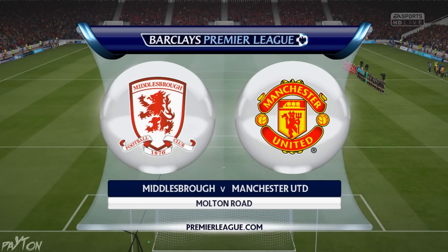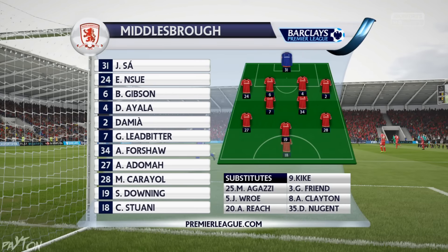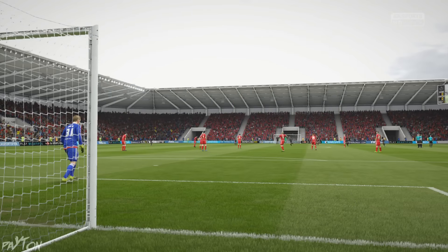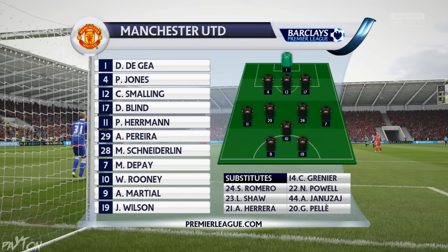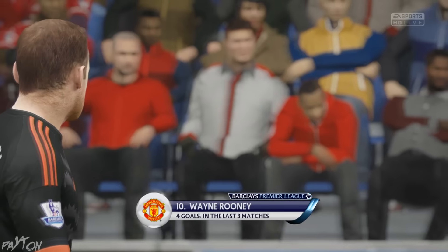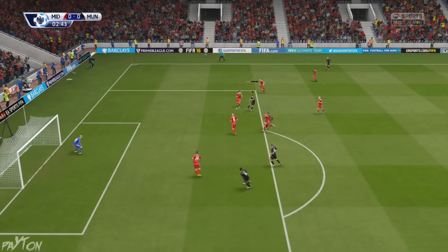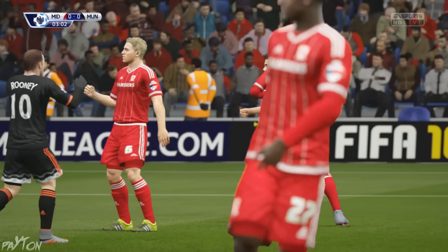Here we are at the Riverside — Middlesbrough versus Manchester United. They've always been a bogey team, even in real life. How are we going to fare today against Middlesbrough? They've got Nsue, Damia, Ayala at the back, Odoma, Stuart Downing and Stuani up front. I think we've got enough about us — we're in fantastic form. Patrick Herman comes into the side, Memphis retains his position as well in the starting line-up, as well as Rooney, Martial and Wilson who were fantastic against Leicester. Pereira gets his shot away but it's a good save in the end — we've got a corner though.